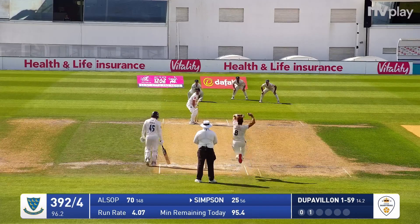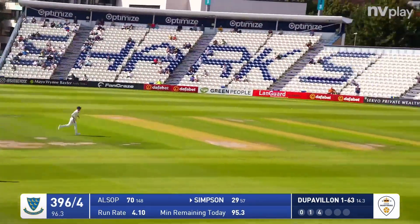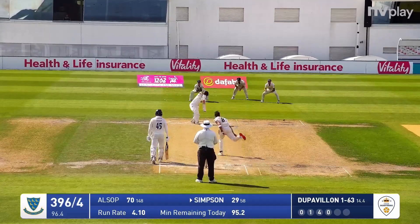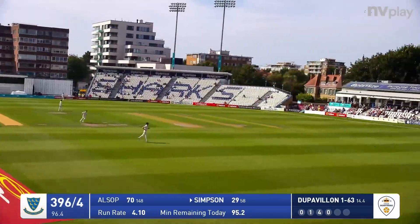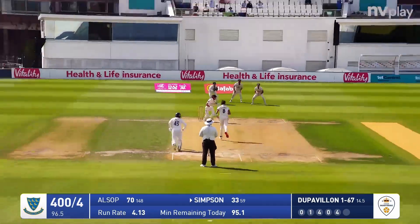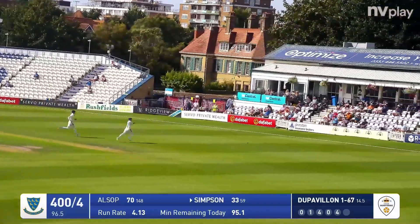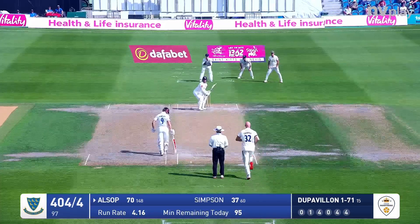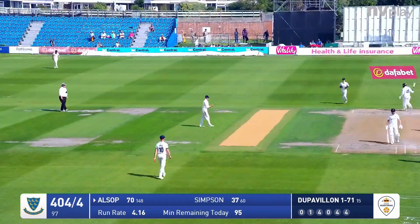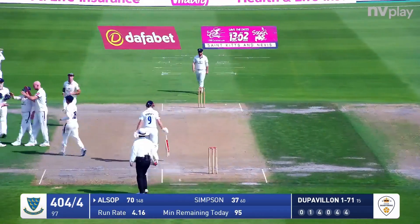Du Pavillon bowls and Simpson plays a lovely back foot drive through the offside. Around the wicket, bowled to Simpson who drives - that's going to be the second boundary of the morning, rather reminiscent of yesterday. Around the wicket again, Simpson's going to get more runs, racing out towards the pavilion - four! Bowled to Alsop who turns straight to the man at mid-wicket, caught - the tamest dismissal you're ever likely to see. Tom Alsop goes.